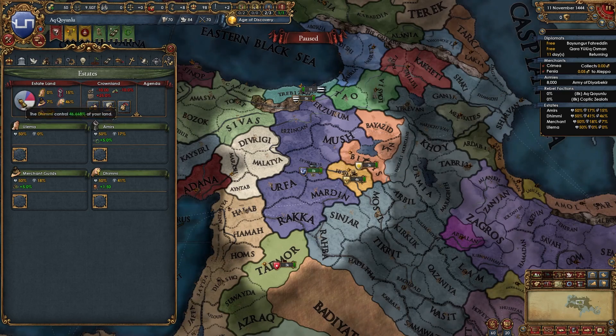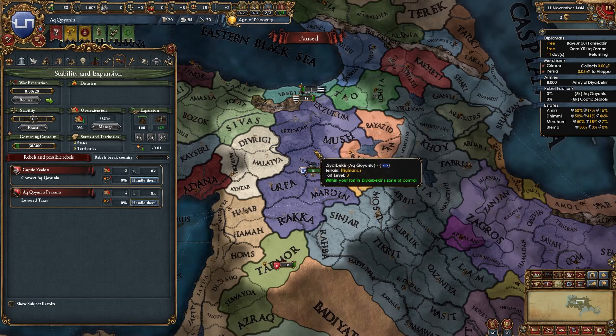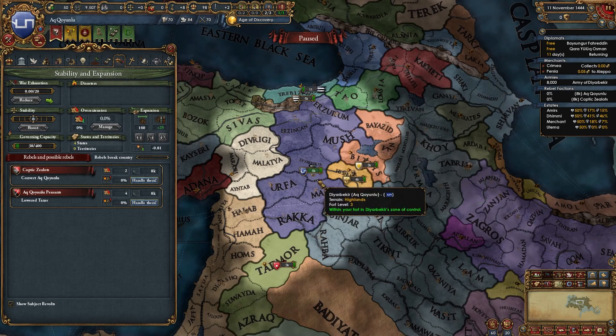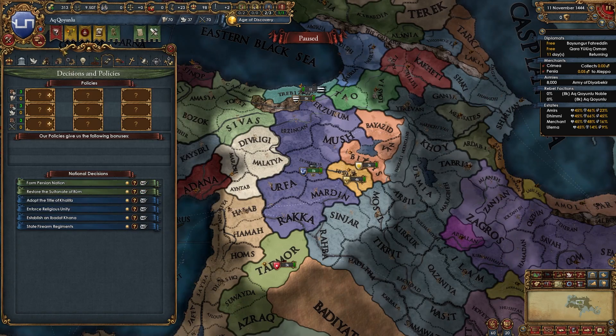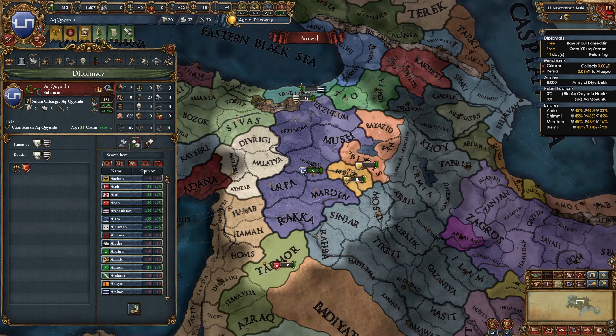Let's do some estate stuff. Half of our nation is Coptic, and we can actually become Coptic right away just by accepting these Coptic zealous demands which are already present at the start of the game. But let's not do that, because with Coptic we can't form Rum. Let me get rivals going — maybe Dulkadir and Trebizan. Let me get a Diplo Rep or improve relations advisor. We should be able to ally the Ottomans, and we can.